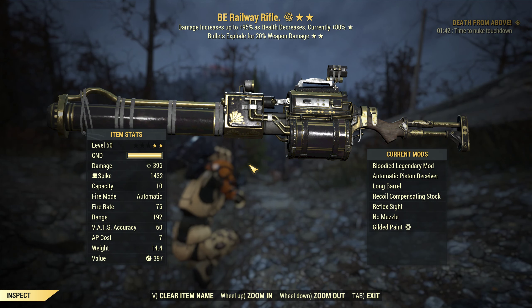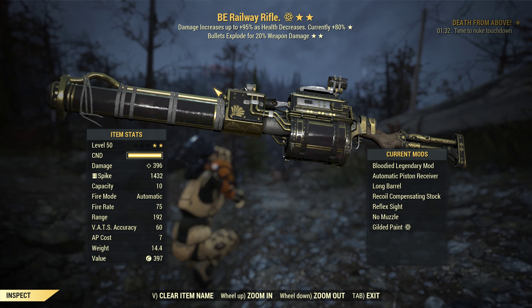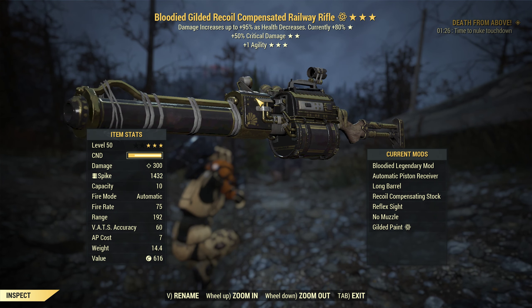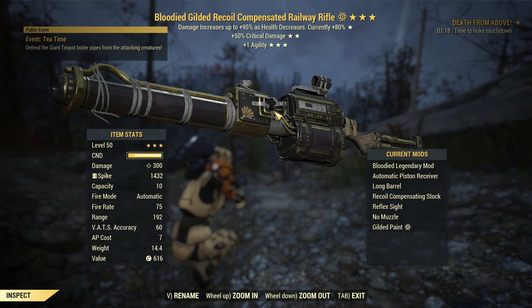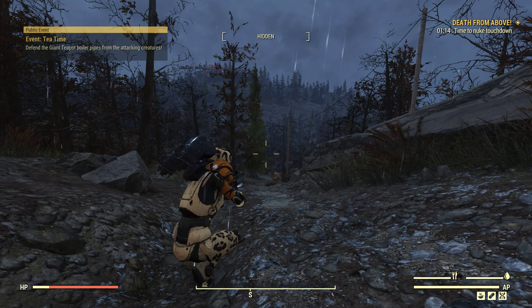Hello guys and girls, Foxy Ravion TV here with another Fallout 76 video. Today we'll be checking out the blooded explosive railway rifle. This is a two-star only, and it's good enough in my opinion. We also have a non-explosive blooded 50% crit agility railway rifle — these are my two railway rifles for the bloodied build.